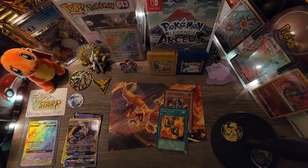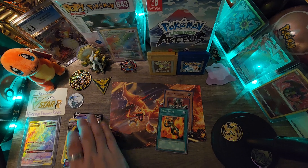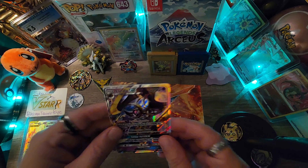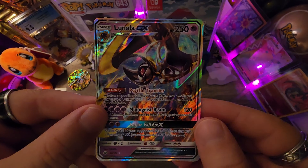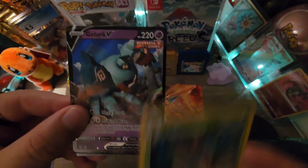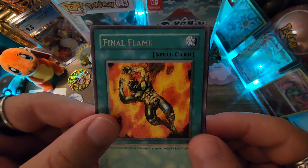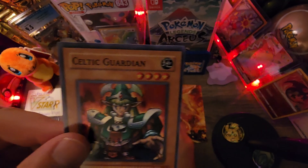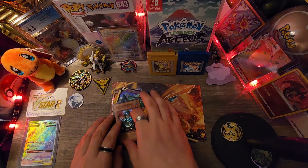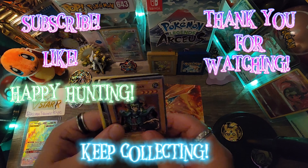Alright, this was a lot of fun to open! If you enjoyed the video drop a sub, drop a like — much appreciated. Here are the hits: the Lunala GX, Rillaboom holo rare, Golurk V, and from Yu-Gi-Oh — Final Flame and holo rare Celtic Guardian. As always friends, thank you for watching — happy hunting, keep collecting, take care of yourselves, and I'll see you on the next video!